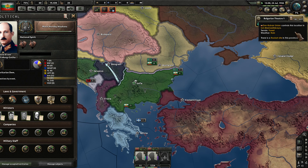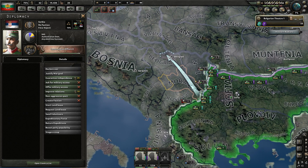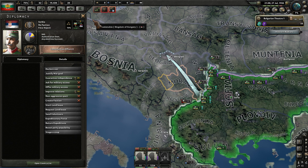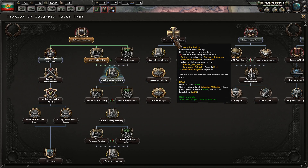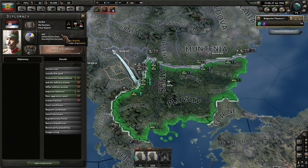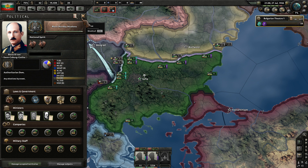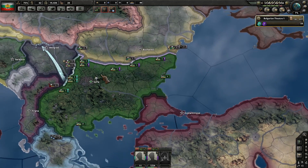We need to either control Serbia or have made them our puppet. If I pause really quickly, I want to check something. I think I have to control the country in order to get that. Let's double check it though — it's saying NIS. What in the hell is the NIS? Well, we're working towards invading them, so it should be something. I'm sure we can figure it out once we get there.